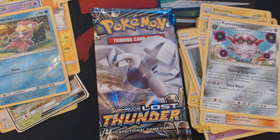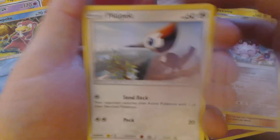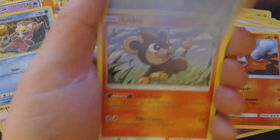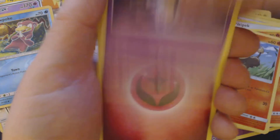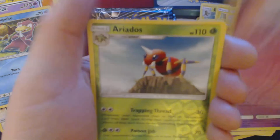This is pack number five, which means this pack is the halfway point of this video. We get Picky Pack, Slugma, Puplio, Litleo, Yamask, Fairy Energy, Quilava, Girafferic, Carbink, Reverse Hollow Eriados, and Slowking.